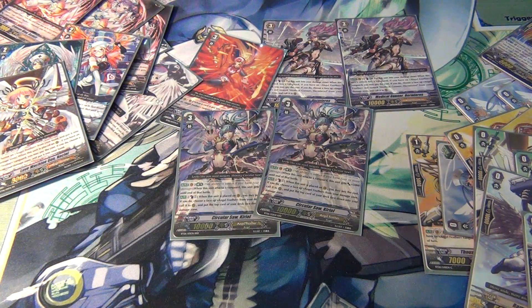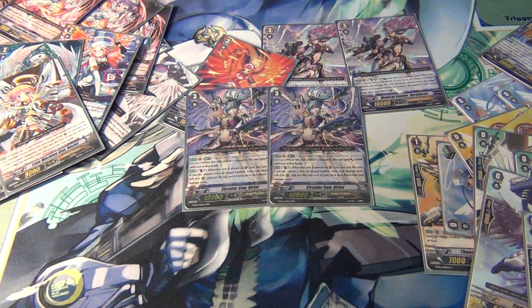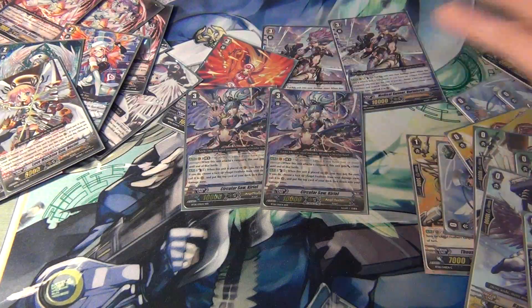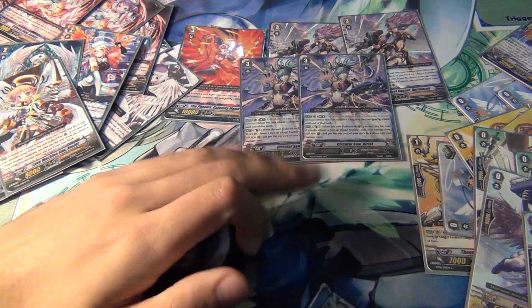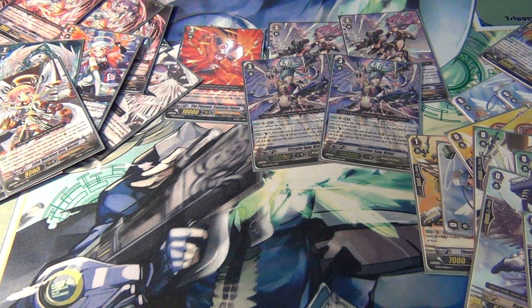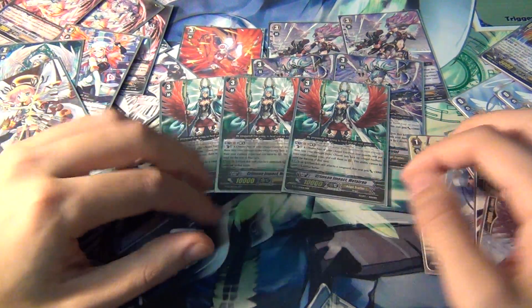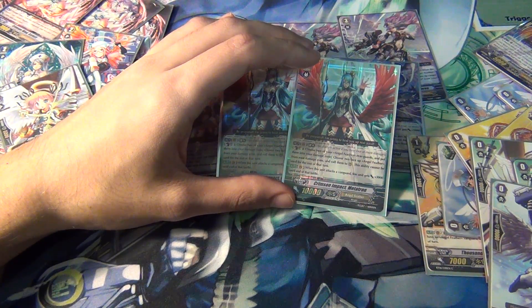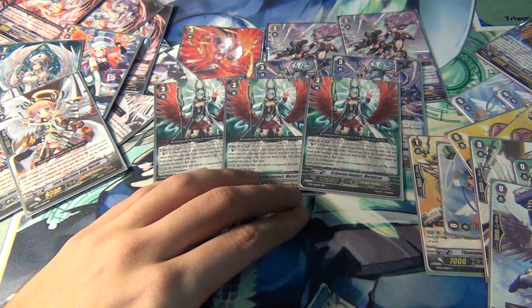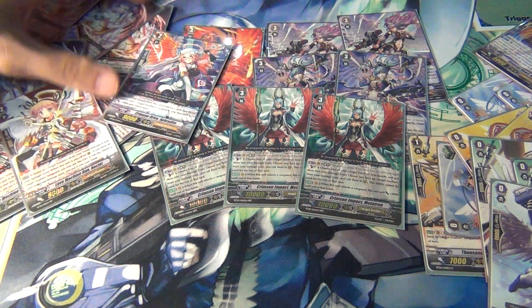As a backup Vanguard, two Circular Sock Curiel. The only thing I don't like about Curiel is that you have to put the card from the top of your deck face down in the damage zone instead of face up. Otherwise it could have been pretty broken. Curiel also has that generic limit break effect where when it attacks the Vanguard it gets 5,000. But for the main Vanguard, since this is a Crimson deck, I went with three Crimson Impact Metatron. You only need three because you can superior ride her. She has a pretty good Vanguard effect, so you want her as your main Vanguard throughout most of the game. You can run three because of the superior ride if you can pull it off with your grade 2, grade 1, and grade 0, because all three are required.